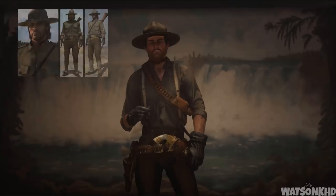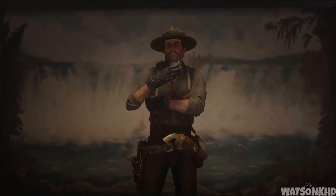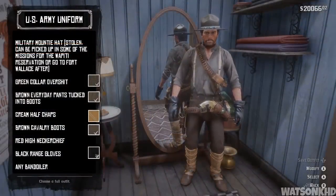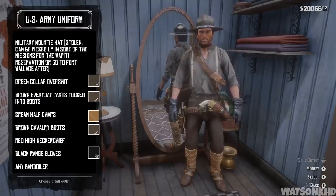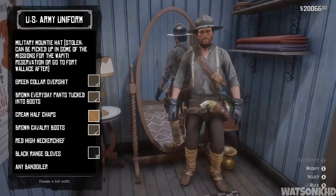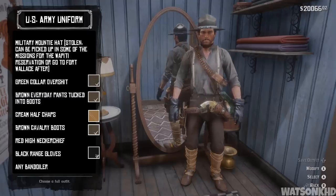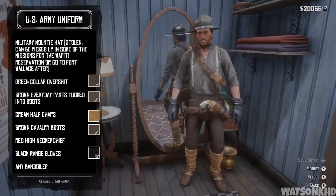Next we have the US army uniform. Originally obtained by finding six scraps scattered throughout the world, it could only be worn by Jack. When wearing this outfit you were more likely to be attacked walking around Thieves' Landing. To make it you need the military free mounty hat — a stolen hat that can be picked up in some missions for the Wapiti Reservation or at Fort Wallace — the green collar over shirt, the brown everyday pants tucked into the boots, the cream half chaps, the brown cavalry boots, the red high neckerchief, and black range gloves. You can also add any bandolier you choose.